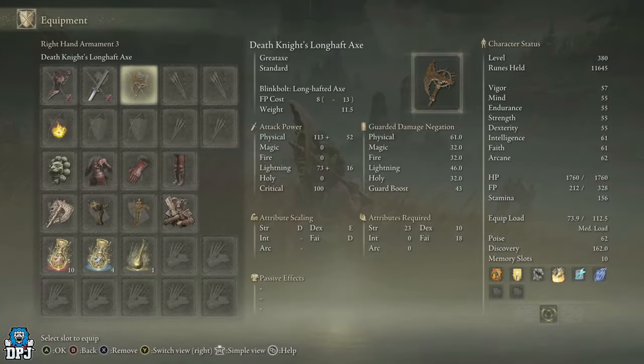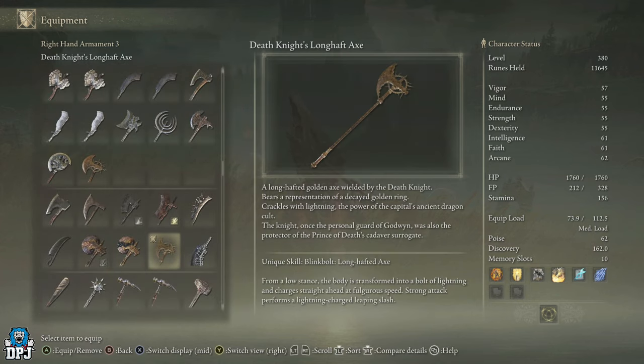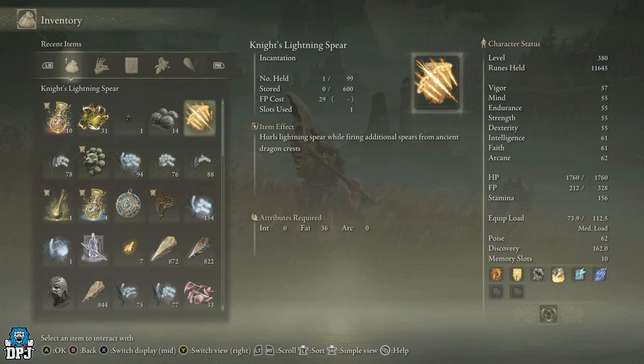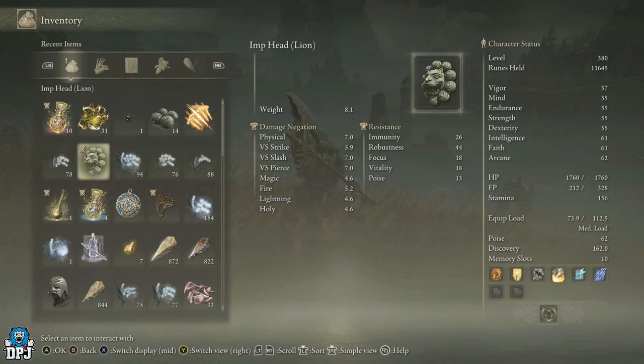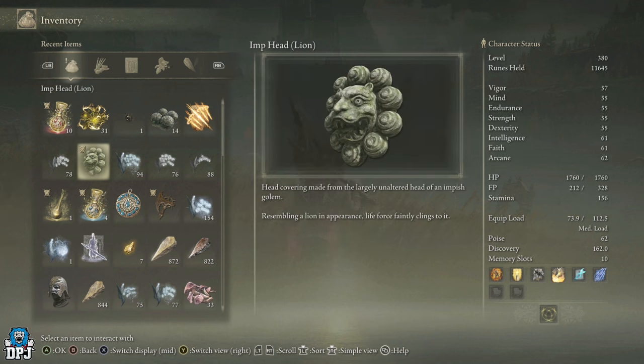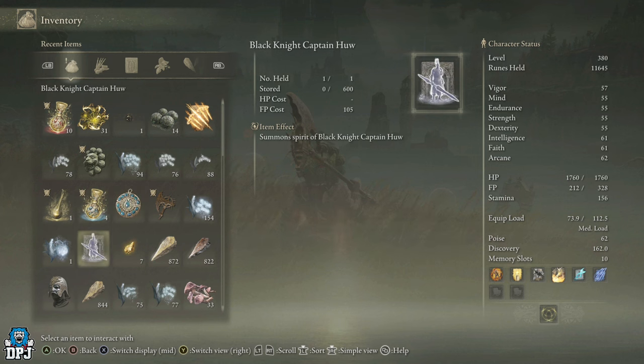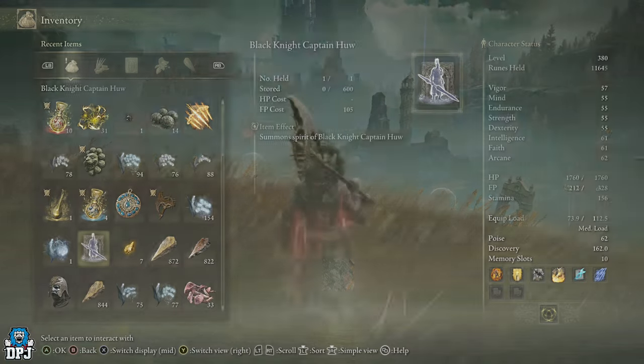The Death Knight's Long Shaft Axe scales with strength, dexterity, and faith - 23 strength, 18 faith, and 10 dexterity. Its unique skill is Blink Bolt. There's also tons of other loot from here: you get the Knight's Lightning Spear incantation, the Imp Head helmet, the Cerulean Amber Medallion Plus 3 which boosts maximum FP by the utmost, and the Black Knight Captain Hugh summon spirit.